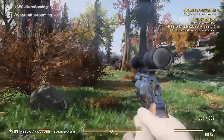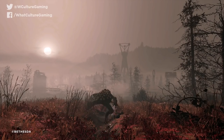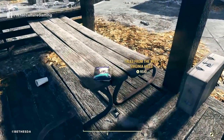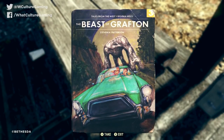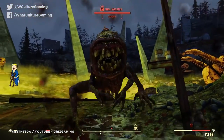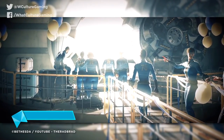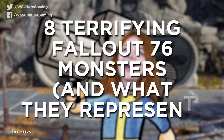To be fair to 76, donning your Steve Irwin cork hat and venturing out into the wild has the potential for some truly unique encounters. But what exactly do these weird and wonderful monsters actually represent? Where were these urban legends born? And what in the name of Long Dick Johnson is a snallygaster? Well, Vault Dwellers, let's take a peek in the Wasteland Survival Guide and get some answers. I'm Ash from WhatCulture Gaming, and these are eight terrifying Fallout 76 monsters and what they represent.